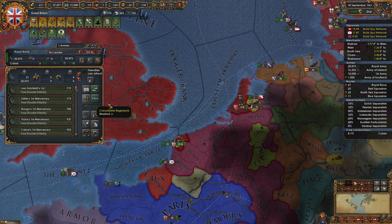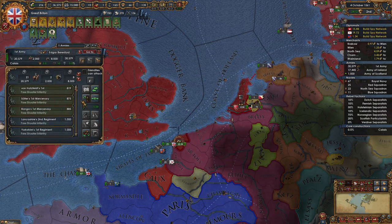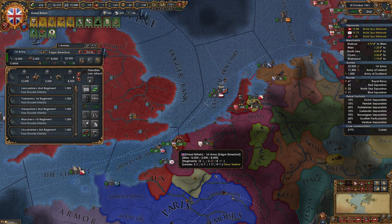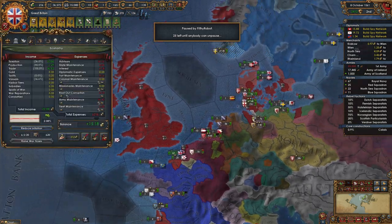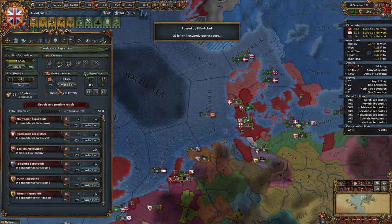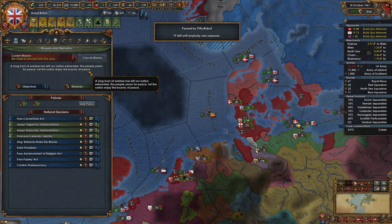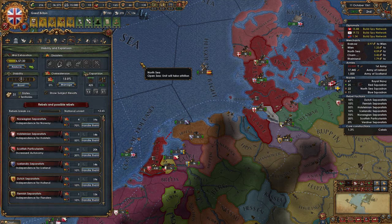I'm going to core Calais. Let's take a look at the missionary. We don't have much for religious strength. For missions, we should recover from wars. War exhaustion less than one and we gain national unrest reduction. Yeah, let's take that — it's an easy one to accomplish with pretty good results: less rebels.